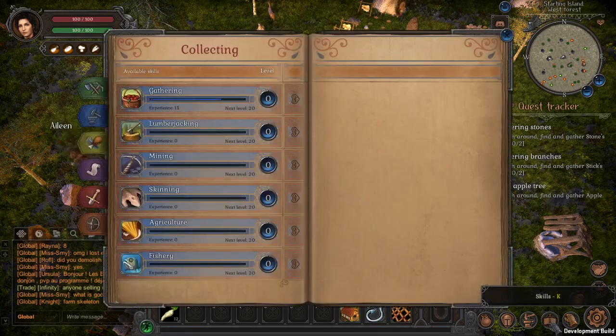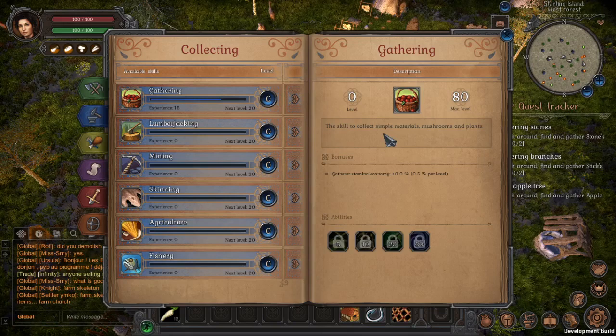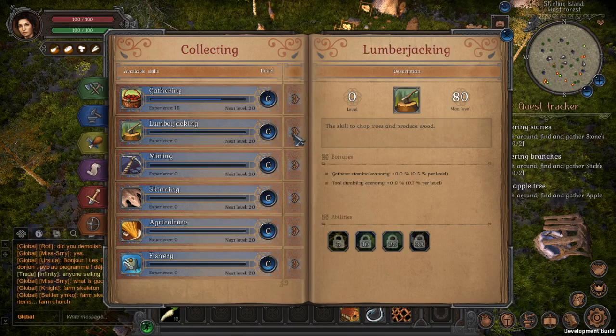We also have life skills — collecting, gathering, lumberjacking, mining, skinning, agriculture, and fishery. If I click on one of those, it shows my current level, my maximum level, and bonuses I get for developing these life skills. The interface shows a little more color here but not too much. Really cool.